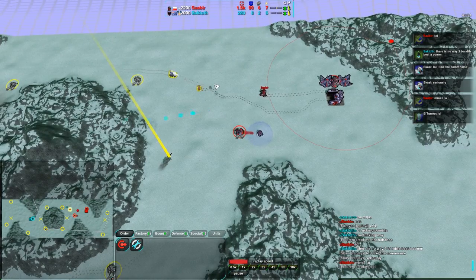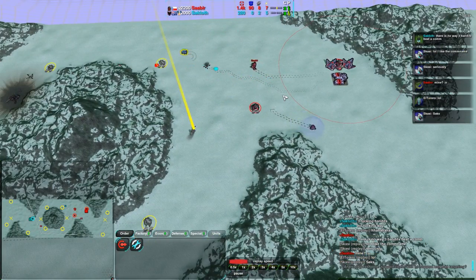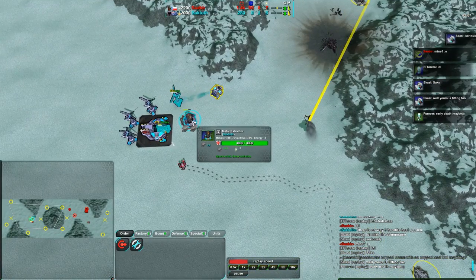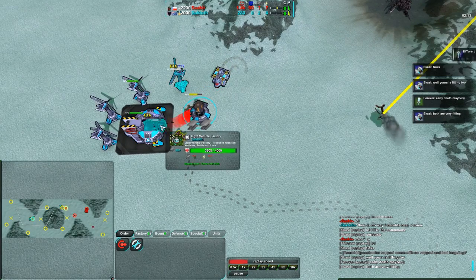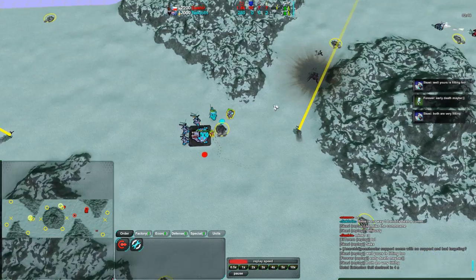Saktoth is doing what he can, pushing forward. At this point he might be able to rebuild, but he doesn't have as much build power as Savir, and he probably needs more metal extractors than anything. There's a bandit coming in here to harass — yeah, that's gonna be it. There are no defenses here. The bandit is taking out everything it can from the factory and can take out the metal extractor with impunity, which means Saktoth now has zero metal income.